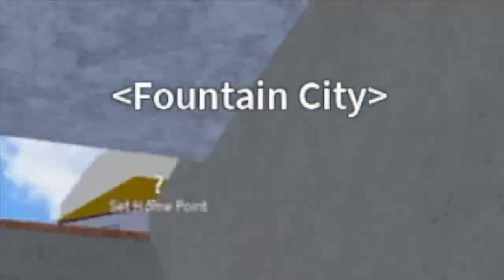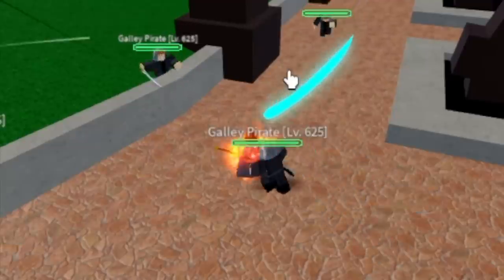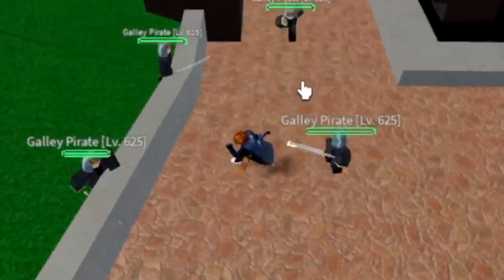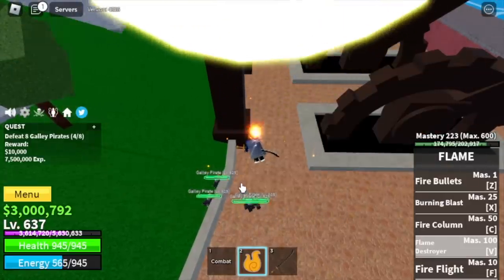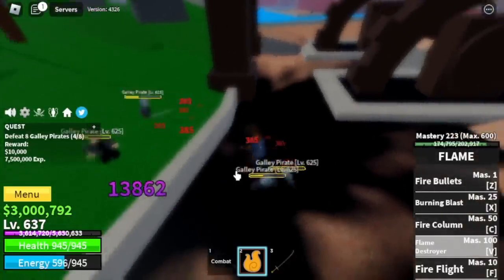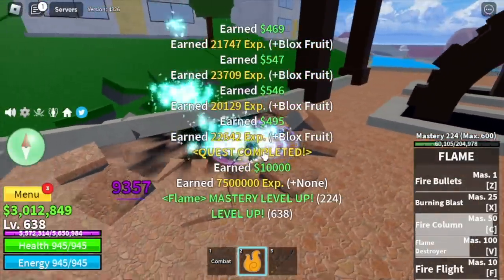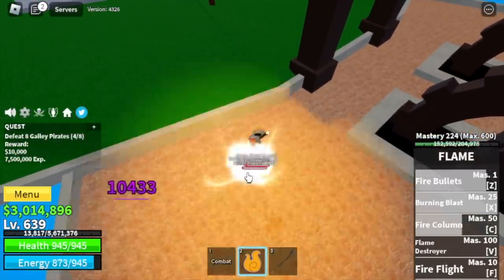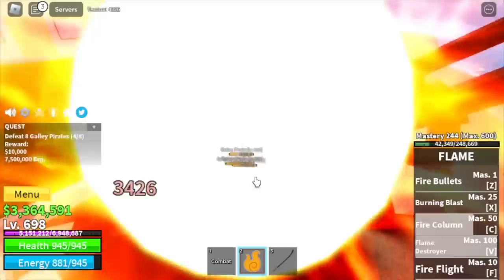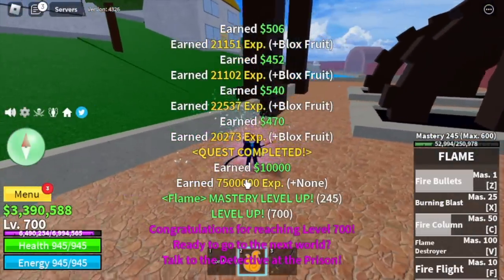Final Alliance: Fountain City. So for our final mob, the Galley Pirates — Logia Elemental is in effect, so no problem grinding, just keep on defeating them. The next mobs, the Galley Captains, have Haki. And the boss Cyborg is not that easy to defeat, so we're gonna focus here. You can defeat them by just V and C skill, or if you want, you can use three skills. You're gonna reach level 700 here.